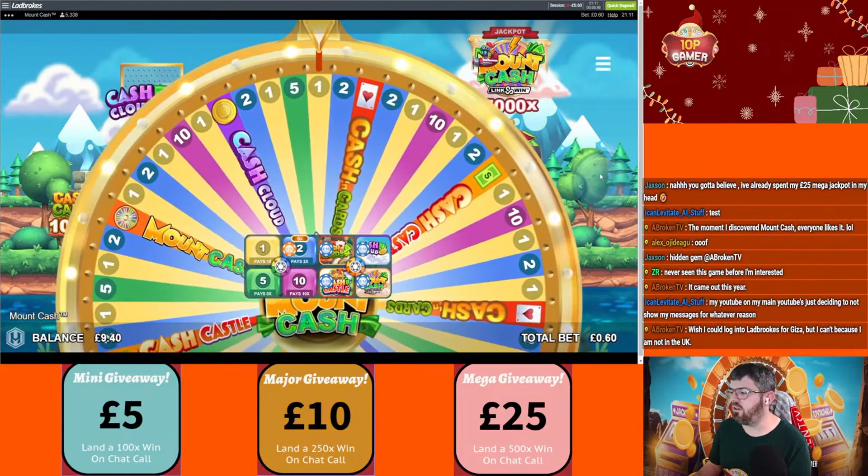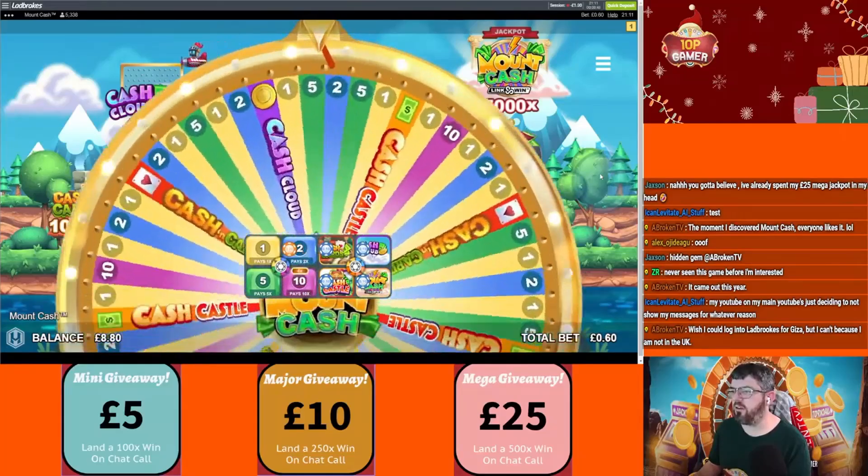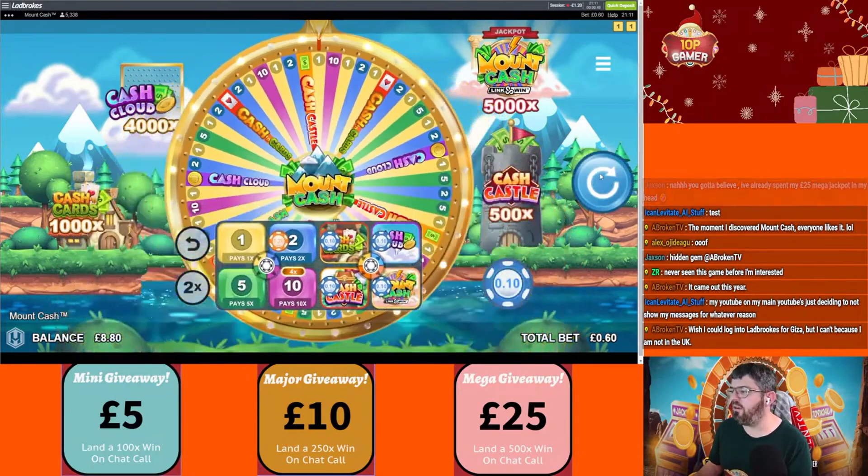Oh, it's just gone over it. Devastation — first spin devastation. 4x on 10. Just give me one bonus round, I'm absolutely begging.